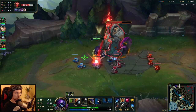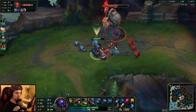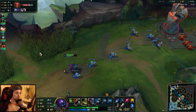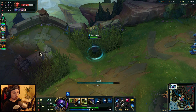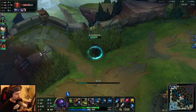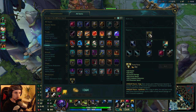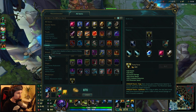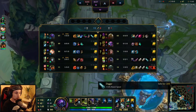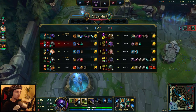Q into auto attack into W — that's a free kill right there, this guy is tilted. Now we can get some more platings before we go back. Don't forget you can find the full runes and full build in the description. We're going to go back to base and get some more attack speed. I'll finish my boots later and get Mercs eventually.